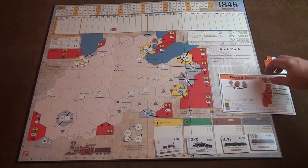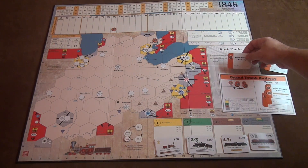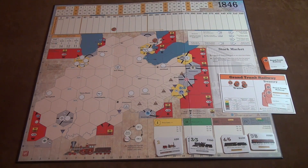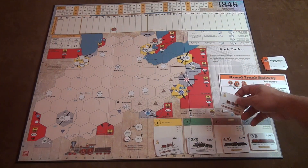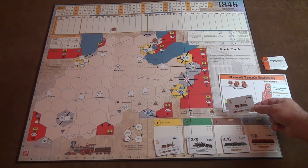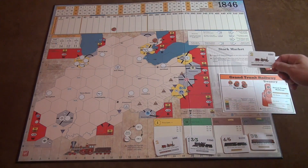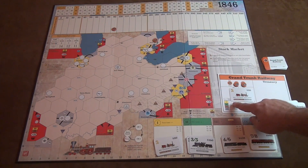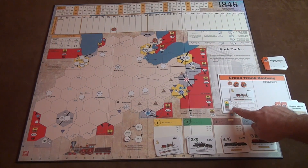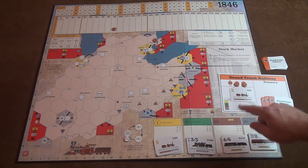Once you have stock and the stock market phase is past, you can operate. There are two different parts of the operation phase. One part is trains. There are different sections of the game: train limit one is yellow, section two green, section three brown, and section four gray. In train section one, the trains cost $80. There's a 'phased out, removed' notation — when we get to brown, these trains will phase out and get one more turn. There are train limits: in yellow you can have four trains, green four, brown only three, and gray only two.